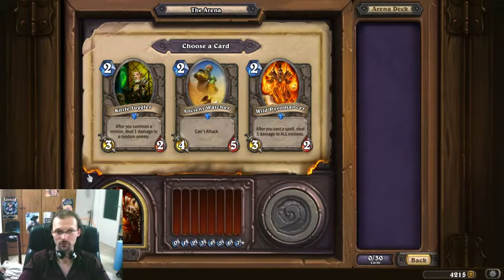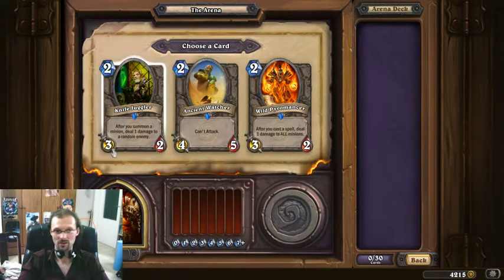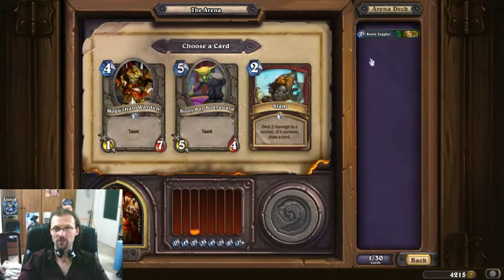Without further ado, as in previous videos, I assume you watched at least some of my latest installments, so I won't be talking about every pick. Easy pick — the Wild Pyromancer is sometimes kind of useful, Ancient Watcher I think is too complicated to activate in a draft deck. Knife Juggler is amazing. Doesn't matter what you play, it has very decent stats for 2 mana and it's a really big card advantage mechanism.